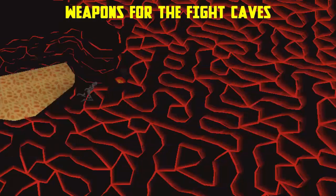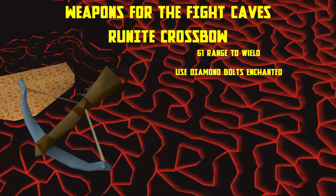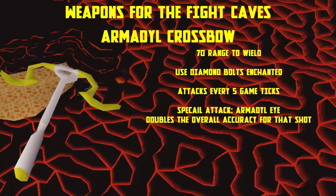There are five different weapons you can use and you can also use a combination of these weapons. The Rune crossbow requires 61 range to wield and can be used with diamond bolts enchanted. It will attack every five ticks on rapid. If you want a better crossbow you can use the Armadyl crossbow which requires 70 range, and has a special attack which doubles the accuracy for that shot and consumes 40% of your special attack bar.